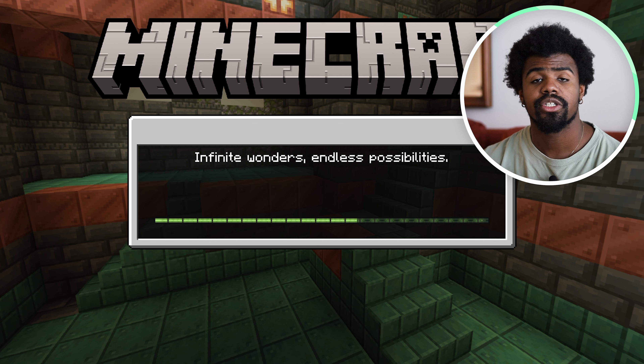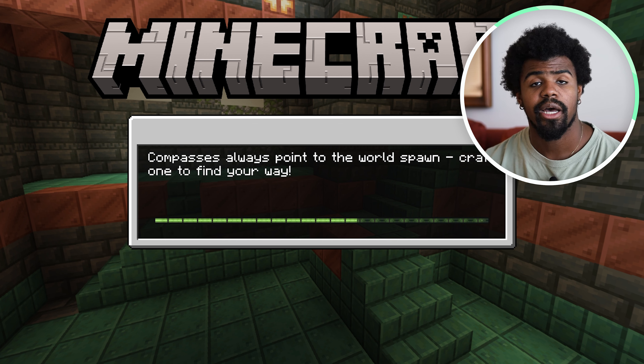Making a torch is super helpful in Minecraft, especially if you're exploring caves or wanting to survive through the night. You're going to want to make some torches because it'll keep the monsters from spawning and also give you light to see. I believe it gives you a light source of about eight blocks.